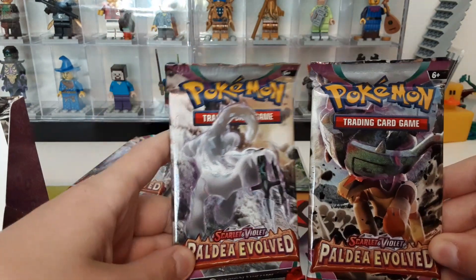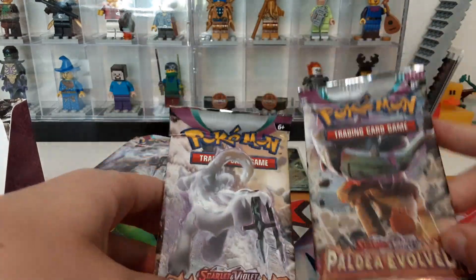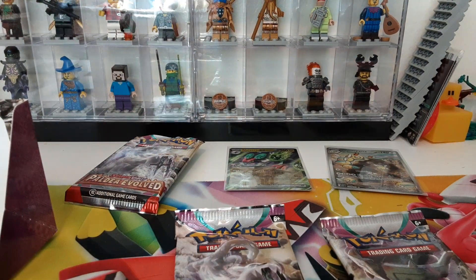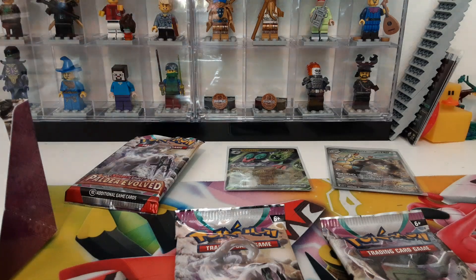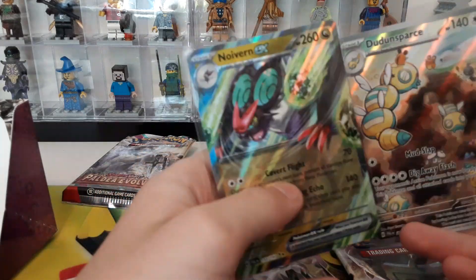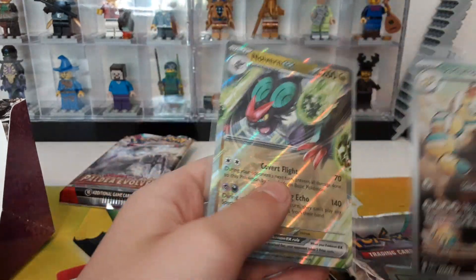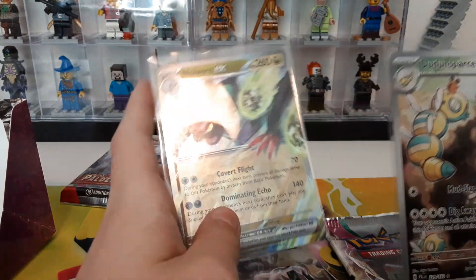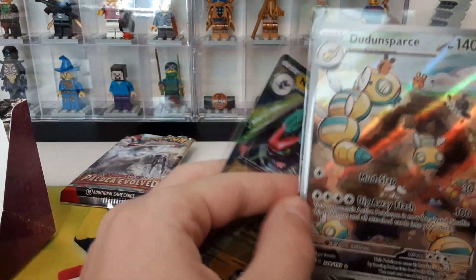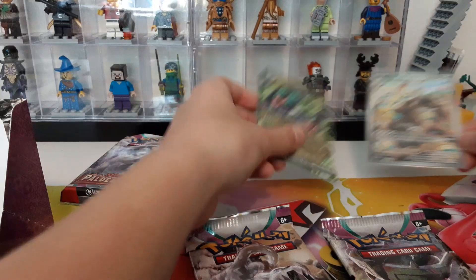What's up guys, welcome to another video. Today we're going to be unboxing two Scarlet and Violet Palkia Evolves booster packs. In the last video I also unboxed two of them, and the poll was between Neubern EX and Dun Sparse. I thought Dun Sparse won, but I checked the prices and it's only 50 cents — but the other one is three dollars and twenty cents, so apparently that one actually won.